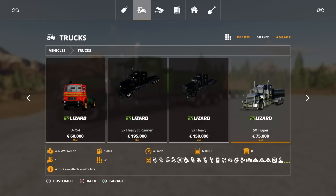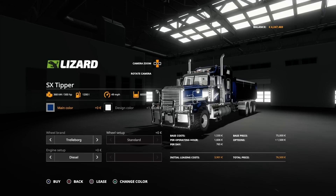This is important because it has a 60,000 litre tipper on the back of it as standard — that's how it comes. It's only $75,000. Now it will use 33 slots. I know it says 22 there but this will use 33 slots.